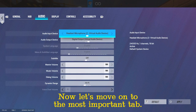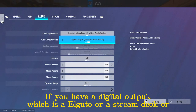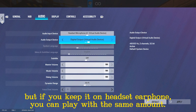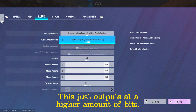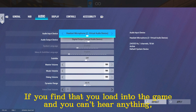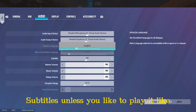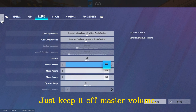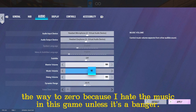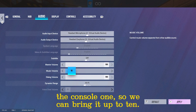Now let's move on to the most important tab. Audio sensitivity is more important — I think audio is everything. If you have a digital output like an Elgato, stream deck, or capture card, I keep it on digital output, but headset earphone works just as well. This just outputs at a higher bit rate. If you load into the game and can't hear anything, just switch it to the other option and click apply. Subtitles — unless you like to play it like a Call of Duty campaign, there's no use. Keep it off. Master volume I keep at 100, and music I bring all the way down to zero.